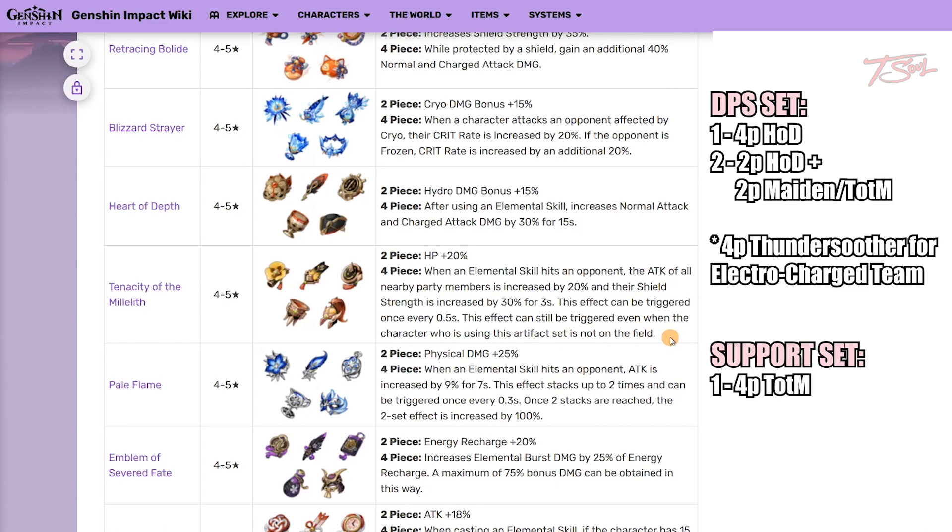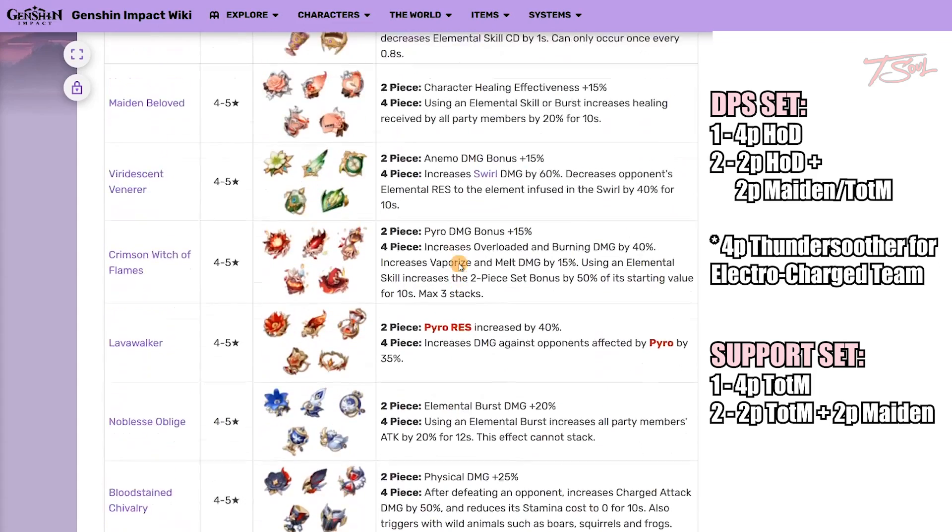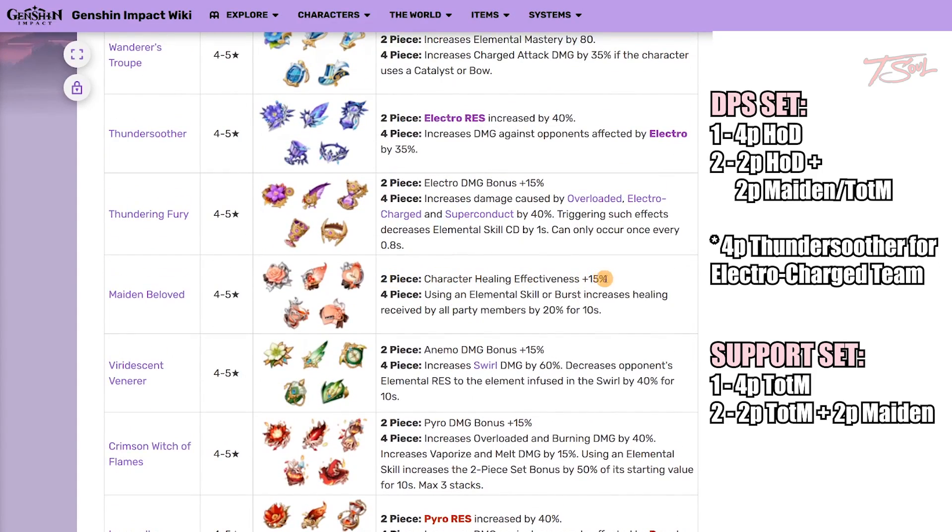If you really hate that set, then go 2-piece Tenacity and 2-piece Maiden's for healing. But she should already be overhealing in most situations.